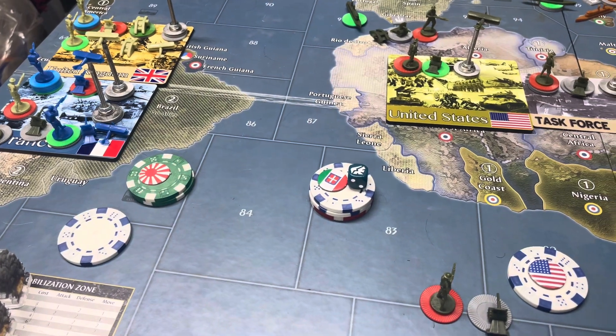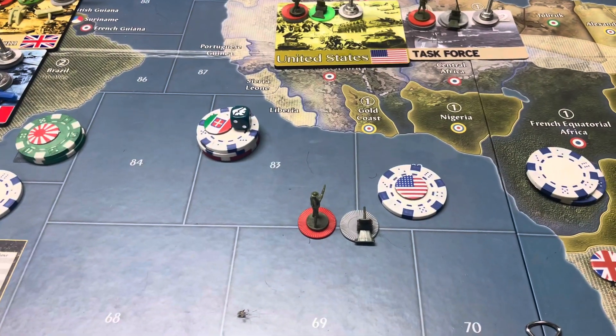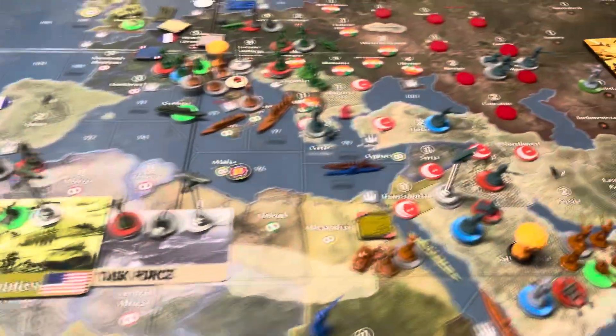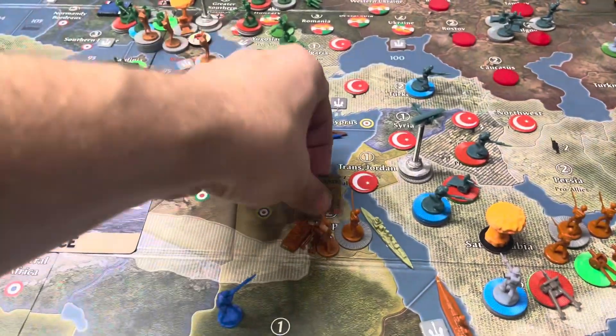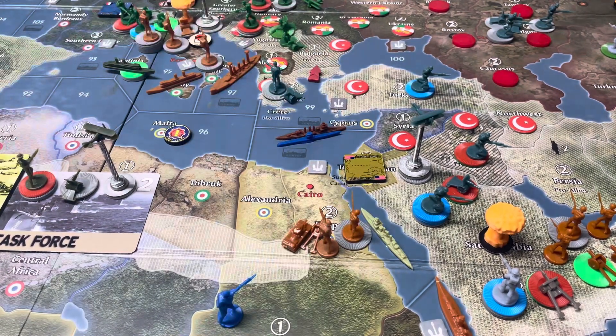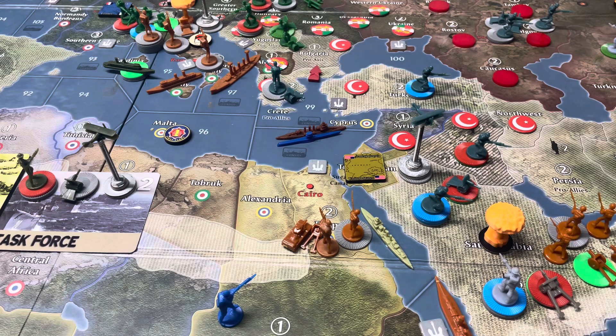The United States had 27 to spend. They spent 26 on six infantry and two artillery. The U.S. Army in Egypt is going to Jordan to liberate that for the Brits, who will go up on the IPC chart.